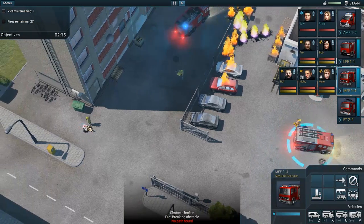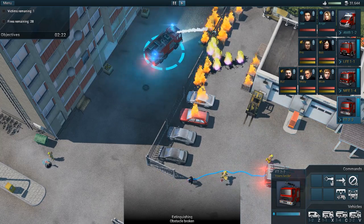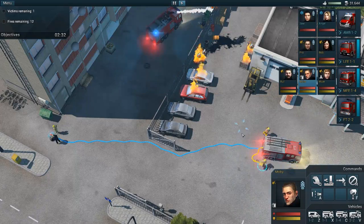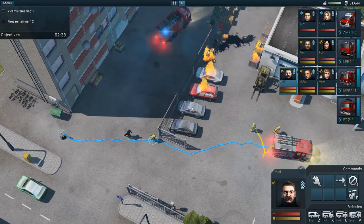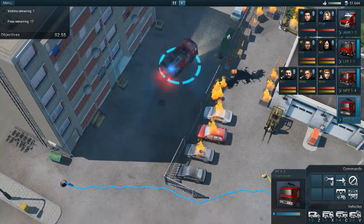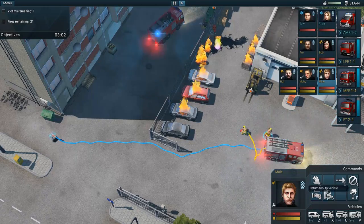Let's have this guy connect here — why can't you deal with this fire? I don't understand. All right, that's set up right there. Can you grab a fire extinguisher? Can you connect? You can't connect that tool to there — that's so weird. I don't understand what this thing's doing. Put this tool back — return the tool to the vehicle.